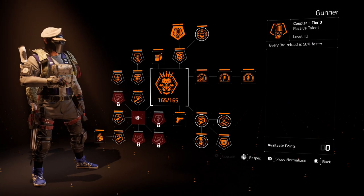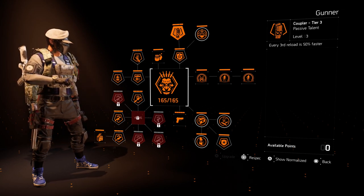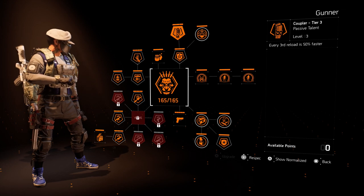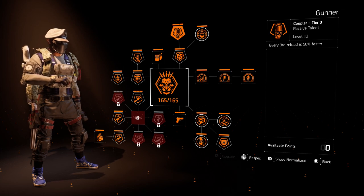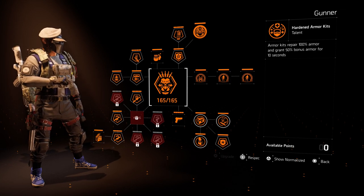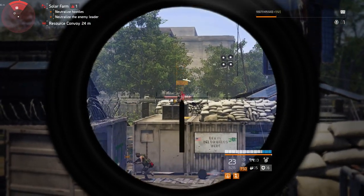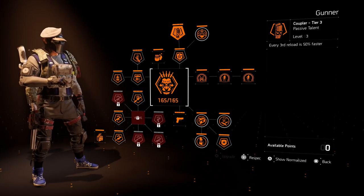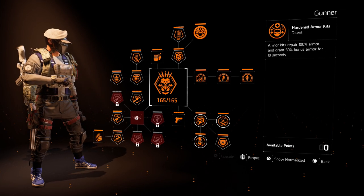The next talent gives you every third reload at 50% faster. Now with the LMG, when you're running that exotic holster where you swap to your pistol and back, you don't really benefit from that. But on an AR build where you're more likely just going to be reloading, reloading doesn't take that long on an AR anyway, so every third reload being 50% faster is really good. Look at the difference between the regular reload and the faster one — I feel this talent excels best on the AR build.